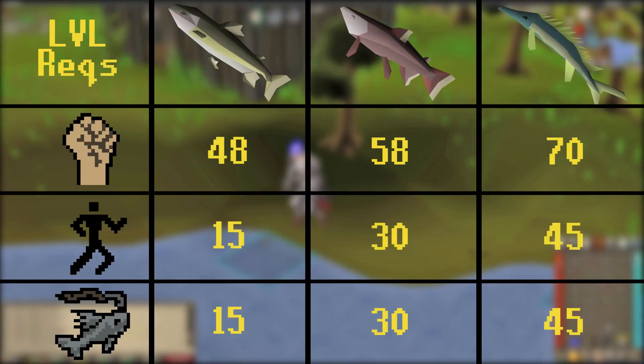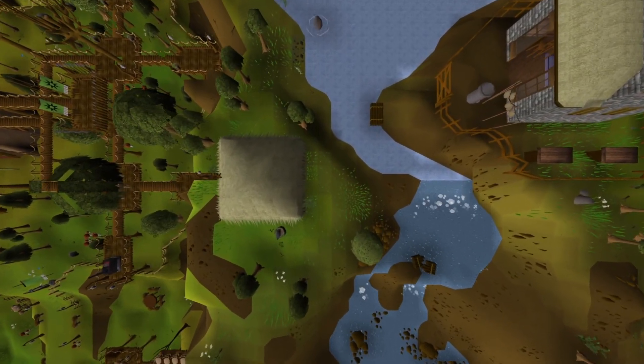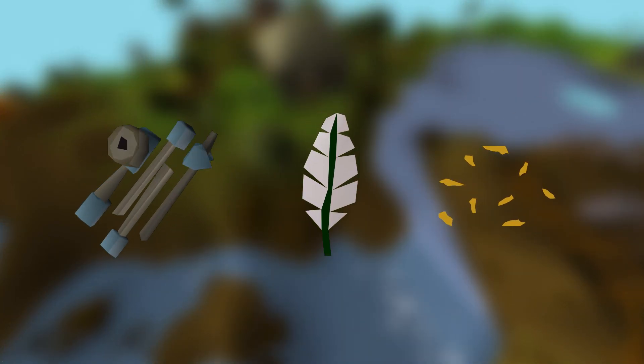To get started, you'll need 48 Fishing, 15 Agility, and 15 Strength. Head to Otto Godblessed at Barbarian Falls and ask him about fishing with a rod. Then search under his bed to find the Barbarian Fishing Rod, which will let you fish in the nearby fishing spots with feathers or fishing bait.